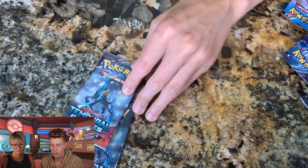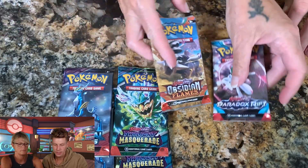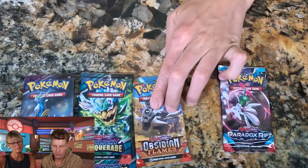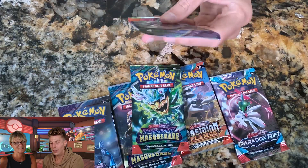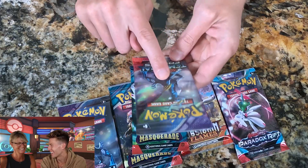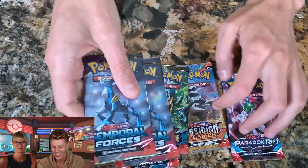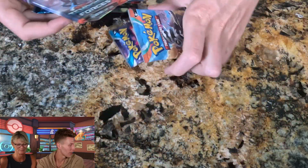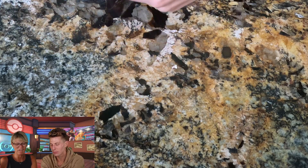And Mom got the same — two Temporal Forces, two Twilight Masquerade, one Obsidian Flames, and one Paradox Rift. Temporal Forces is the one where Nana pulled that card worth several hundred dollars, which floored us. I also have my computer over here so we can track prices and see who pulls something good.